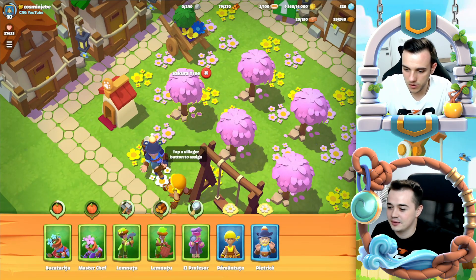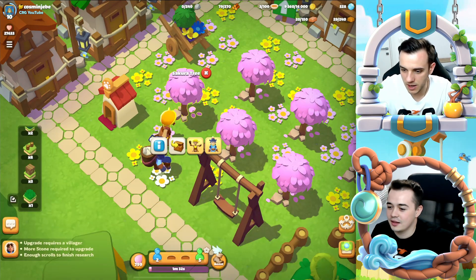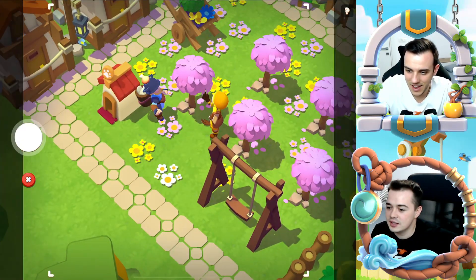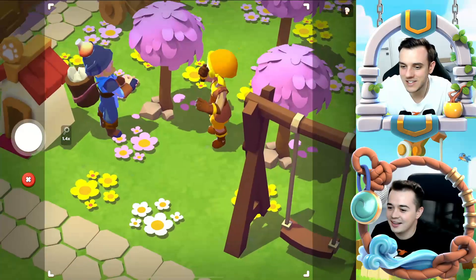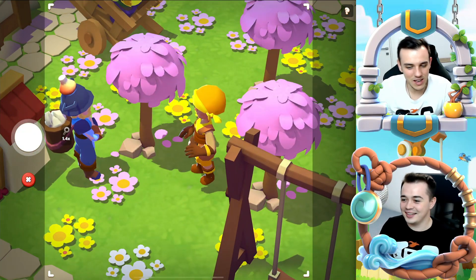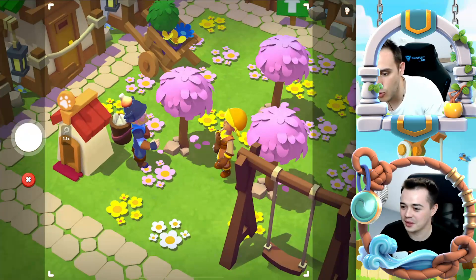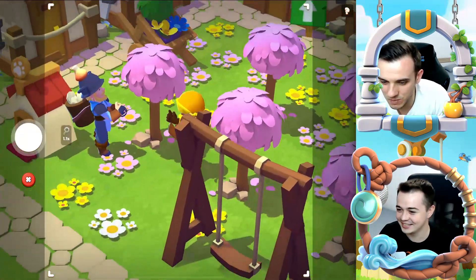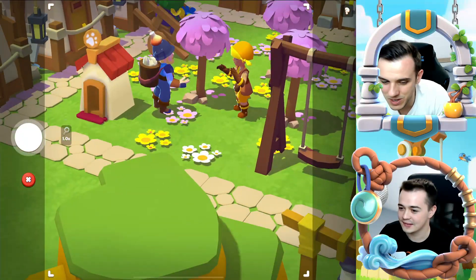Okay, let's see now the tree. So Pământutza and also Pietrika — and they are chatting near the tree. That's so nice. They are laughing at the tree, looking at the tree, sitting around the tree. That's really, really awesome. I wonder how many weeks of development it will take for the guys at Supercell to implement all these animations, because they are simply, simply astonishing.